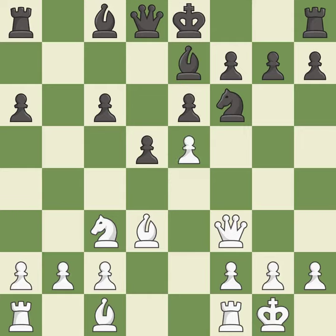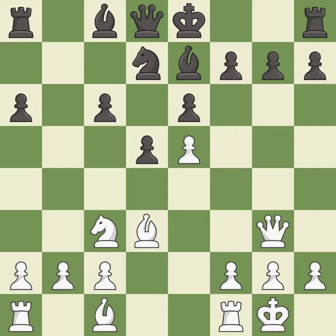This misses an opportunity to threaten winning a pawn — it is an inaccuracy. This moves the knight to safety; it is best. This defends a pawn that was under attack and had no defenders; it is best. This move puts the pawn on a safer square — it is good. This prevents the opponent from castling, which generates tactical opportunities by keeping the king in the center; it is best.